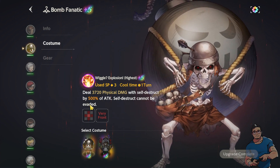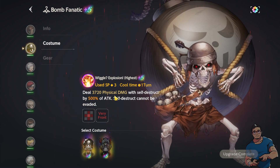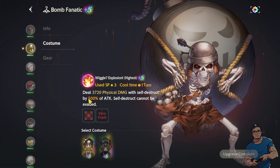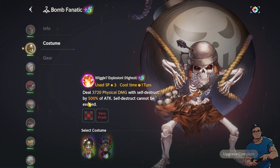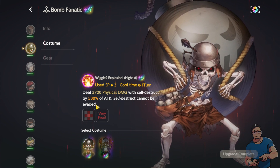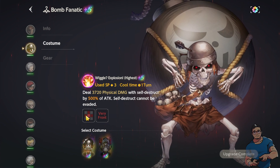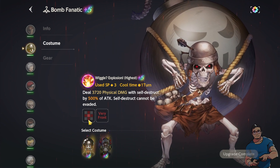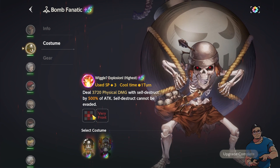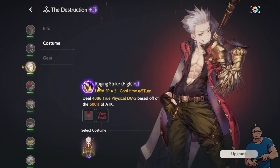My next hero is Wiggle, and I'm using this costume because of the self-destruct. It does 3,720 physical damage with self-destruct at 500% of attack — that's really huge. You can see his formation is in a plus sign, so all enemies in that formation will get hit.